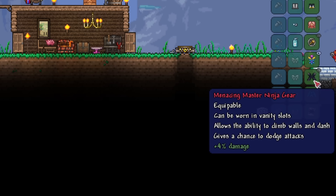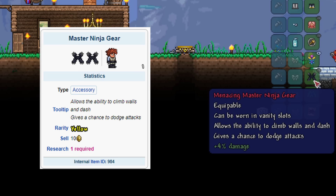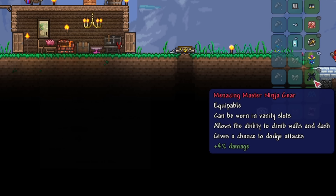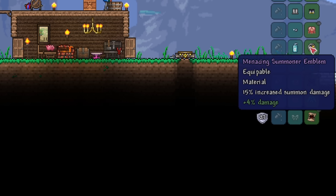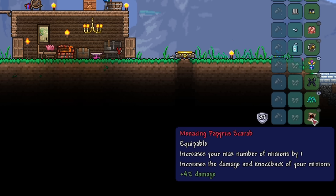Next, the Master Ninja Gear is also highly recommended. This gives you a dash, which is great for getting out of a pinch. It also has a chance for you to avoid enemy attacks, so it's just extra free hits. We also have the Brain of Confusion to give you even more free hits. Next, we have the Summoner Emblem for more damage, and the Papyrus Scarab for more minions and more damage. All of our accessories are reforged to Menacing so that we can do the most damage possible, and still have survivability with our dodge chances.